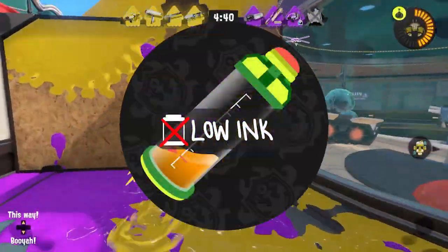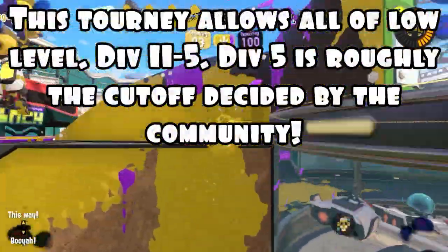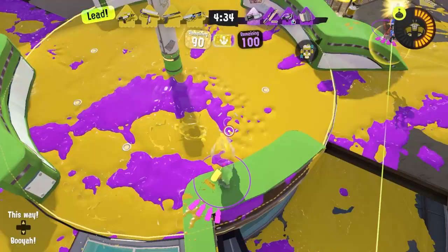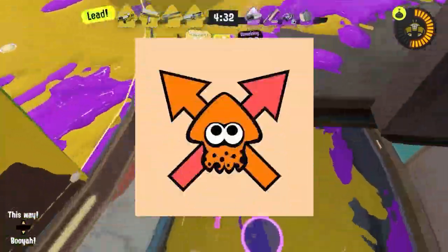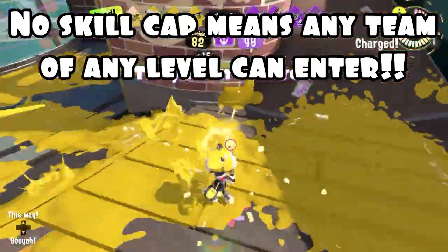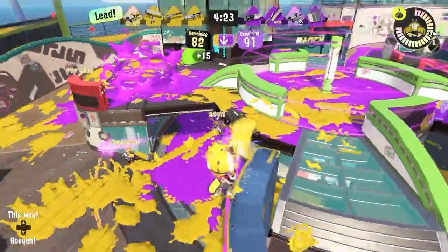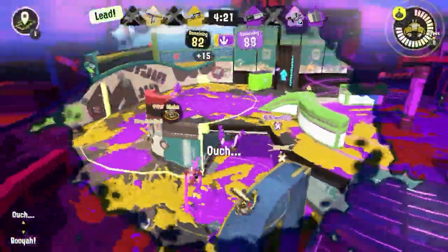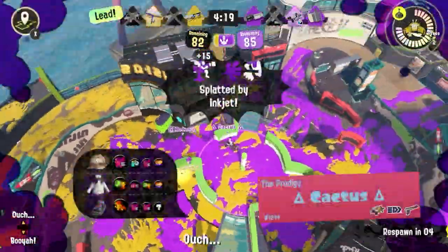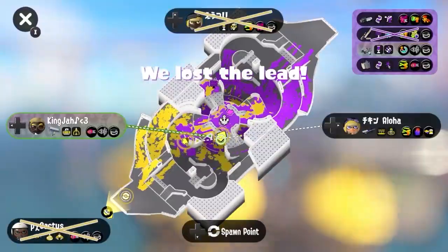Tournaments like Low Ink are similar but have a higher cap, meaning teams of other divisions can enter. Some tournaments like Swimmer Sync, Squid Junction, and Proving Grounds have no skill cap, meaning players brand new to competitive or some of the best players in the game can compete. Tournaments without a skill cap allow for the possibility of lower-ranked teams proving they can be just as good, if not better.